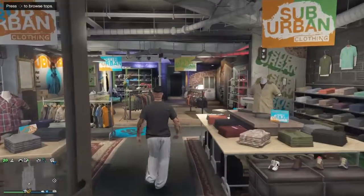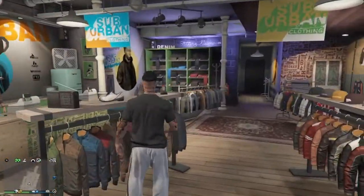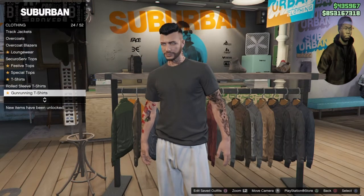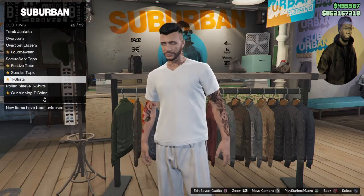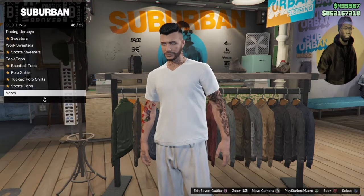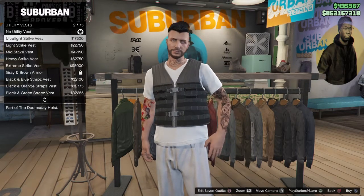What you want to do is come to any clothes store. I'm going to make a random one. Go to t-shirts — I'm going to put the white v-neck on, but it can be any t-shirt. You just have to make sure that you can put the utility vest on it.